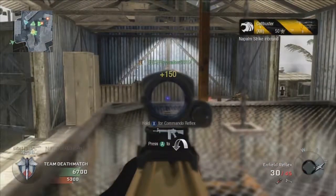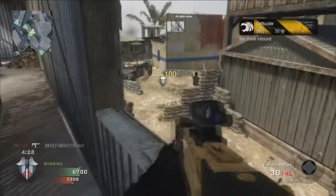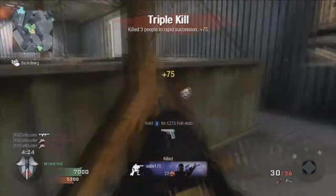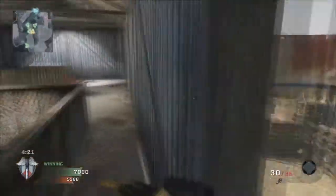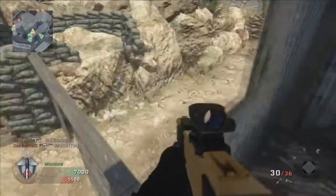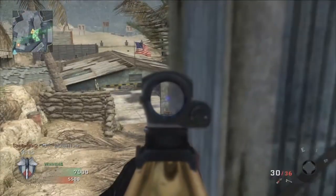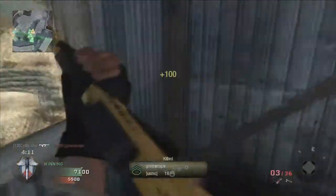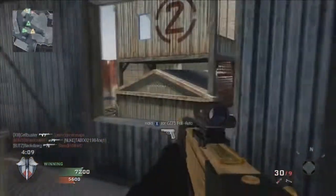For example, if the enemy is using a lot of noob tubes, C4s, and launchers like I do, use a Flak Jacket setup. It's very simple, it's a cheap investment, and it's essentially a hard counter — there's nothing you can do much after somebody flips on a Flak Jacket. Similarly, if they're using a lot of UAVs, flip on Ghost.